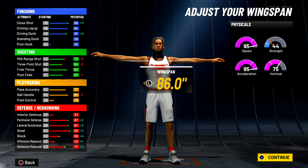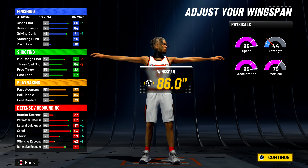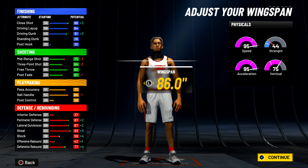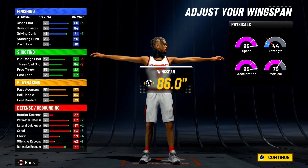You get 77 defensive rebound, 87 perimeter defense which goes up even further. All these stats with the plus indicator are going to go crazy. You get contact dunks, you're a playmaker-defensive, and you can shoot — 64 three-point is good, and with the plus boost you've got a 63+ rating, so you're not gonna miss.